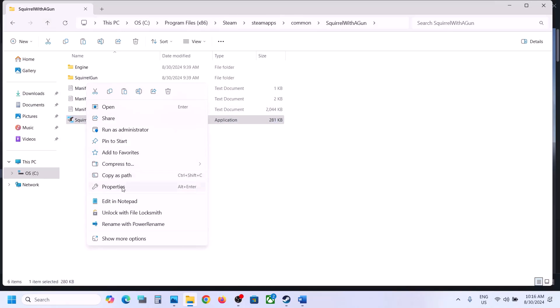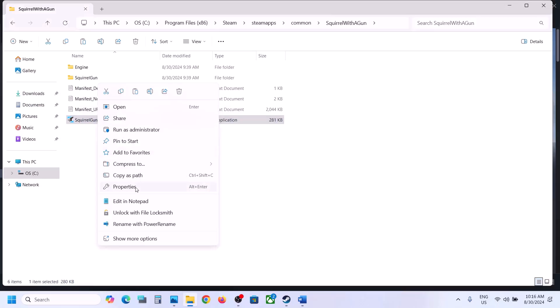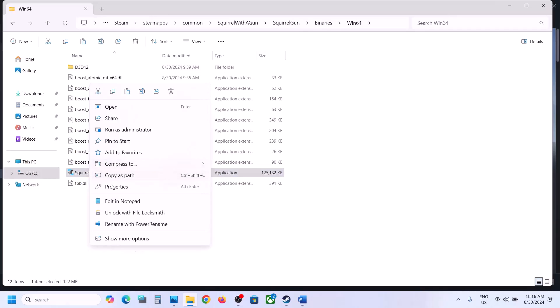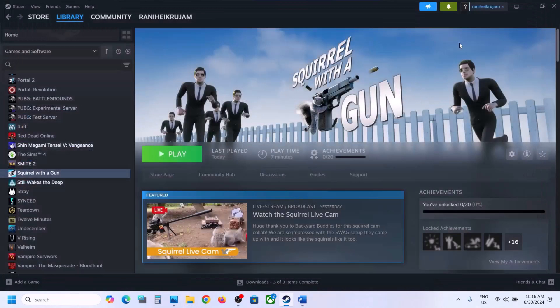Do the same thing with the first exe file: go to Properties, go to the second tab, put a check on 'Run this program as an administrator,' hit Apply, click OK, and launch the game. If that doesn't work, select Windows 8, hit Apply, click OK. Still not working — select Windows 7, hit Apply, click OK, and launch the game. Try disabling full screen optimization as well. When you have tried all these options and it's still not working, you can uncheck those boxes, hit Apply, and click OK.